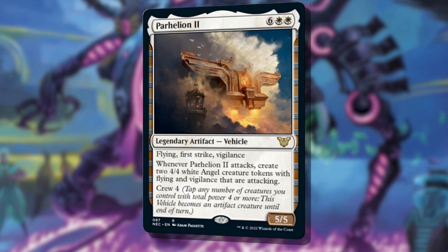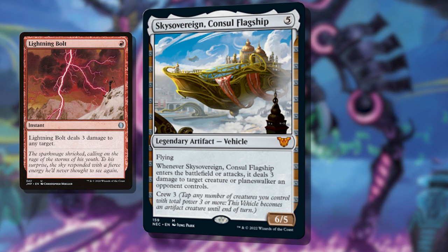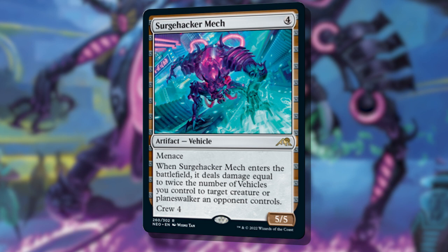Parhelion 2 is the dream — reanimating it with Grease Fang and flying in for damage while leaving behind angels? What rat thug doesn't want to steal a cop car and go for a ride? Next, I wanted to ensure I added Sky Sovereign to the list — a flying palace, like an international embassy, that you could skyjack. Lightning Bolting on enters the battlefield and on attack is fantastic when you get two of those triggers a turn if you're reanimating it with Grease Fang — a perfect way to get rid of high threat targets or blockers. Speaking of repeated removal, the new Surge Hacker mech was a must-have. The fact that it's a repeatable source of removal if you're reanimating it every turn is fantastic for blasting targets and getting in some sweet damage.